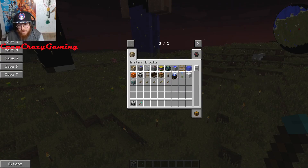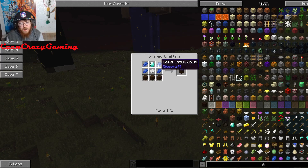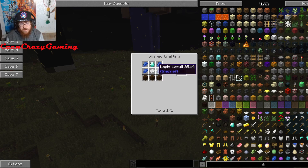And then we got an Instant Schematic Block — creates a structure from any schematic file. The way schematic files work is you gotta actually download a schematic file. Say you want to put a castle or a train station in your world — if you've got a schematic for that, you can feed it in here and it will pop it into your world. Pretty cool.